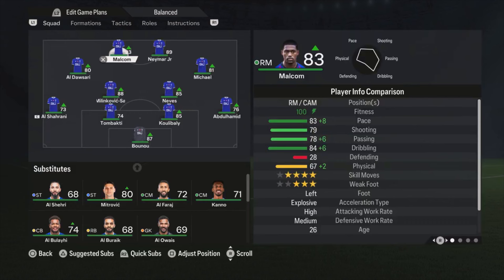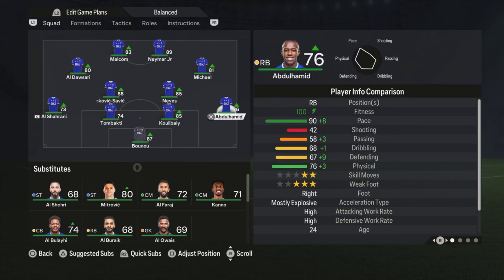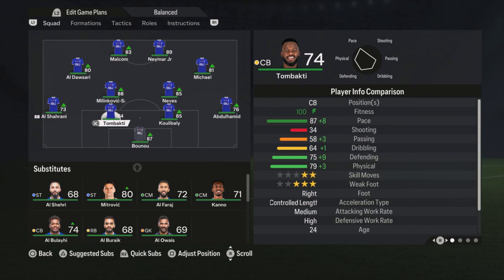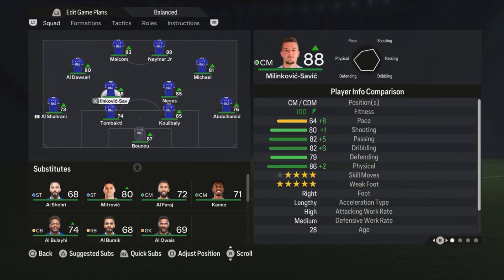Let's start with the formation for Al-Hilal — it's the 4-2-2-2 formation. They have some amazing players. The goalkeeper is Bono. The right defender is Abdul Hamid — he's really fast with 90 pace, which is great. Koulibaly is another great center back. Then we have Tumbakti, who is also really fast with 87 pace for a center back, which is amazing. On the left side we have Al-Sharani.